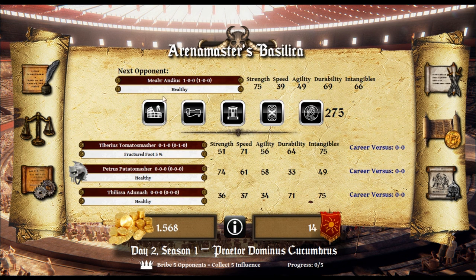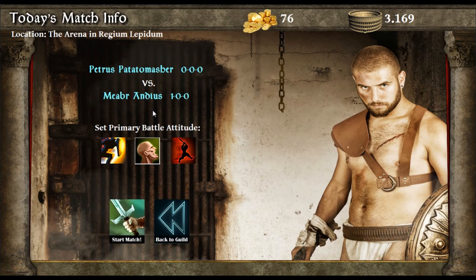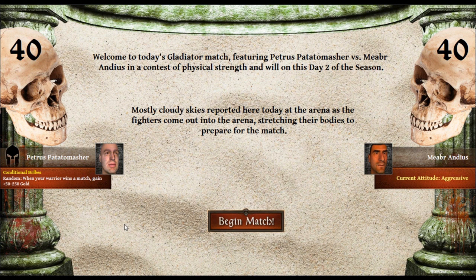Let's go and fight. Next opponent: Mabru Andius, who is very strong, just not very fast, and relatively agile. Petrus Potato Masher is faster and more agile than this guy, but slightly — quite a bit less durable. Alright, begin today's match. We are slightly faster than this guy. I suppose we should go aggressive. I have no idea. Welcome to today's gladiator match featuring Petrus Potato Masher versus Mabru Andius in a contest of physical strength. Day two of this season, mostly cloudy skies. I suppose we should go aggressive.